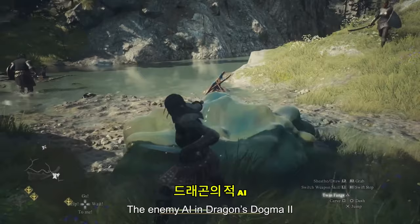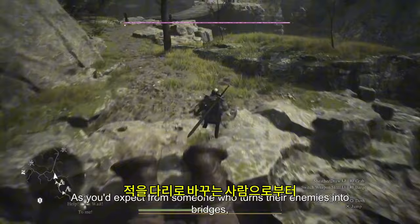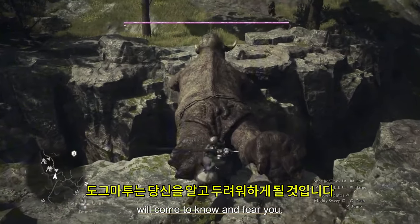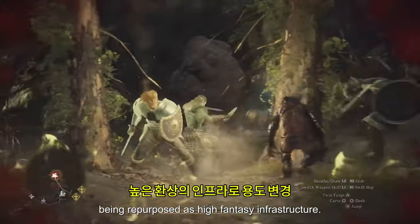The enemy AI in Dragon's Dogma 2 ensures that every encounter is different. The creatures will come to know and fear you. If a fight goes wrong, they might flee instead of risk being repurposed as high fantasy infrastructure.